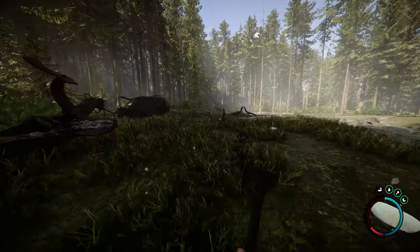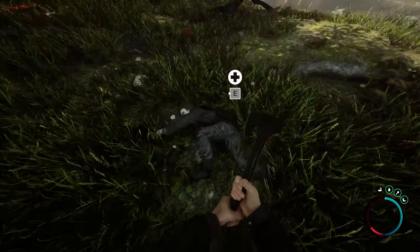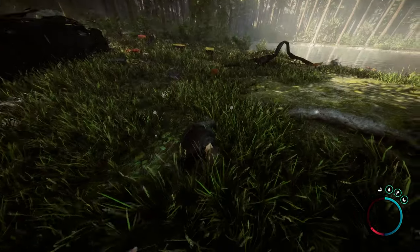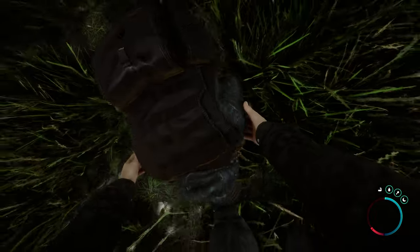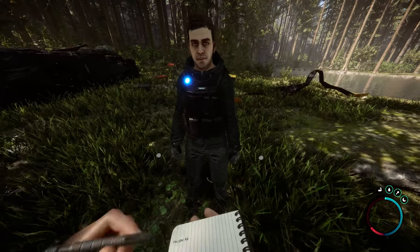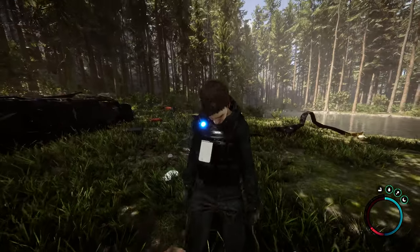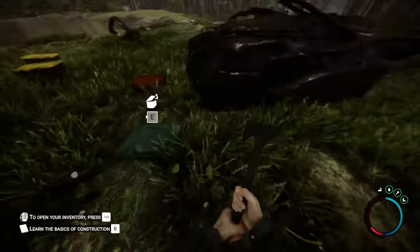After exiting your inventory, walk over to the man rolling around on the ground. This is Kelvin — the best kind of friend. He does exactly what you tell him and doesn't make a peep. Once you've stood him up, you can give him instructions. Hold the interact button and select the task you'd like him to complete. These can change based on your proximity to certain items in the world. Instruct Kelvin to follow you and begin picking up items in your immediate vicinity.